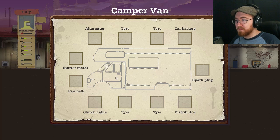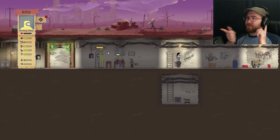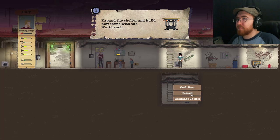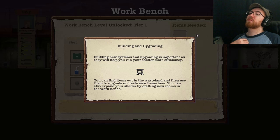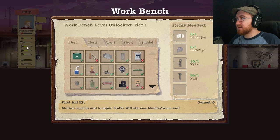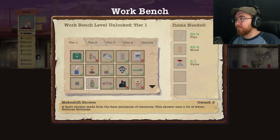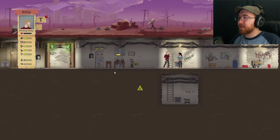So he doesn't need to actually check. I thought when it said 'check vehicle' I thought it was like, oh, you're gonna explore it and see what the other people left for us. Let's see what we can craft. Building new systems and upgrading is important as they will help you run your shelter more efficiently. You can find items out in the wasteland and use them to upgrade or create new items here. You can also expand your shelter by crafting new rooms in the workbench. We need a bed because we're starting to get a little tired. We also need a toilet and a shower.